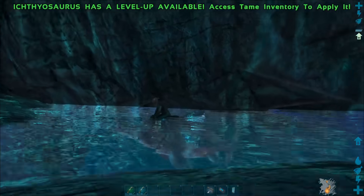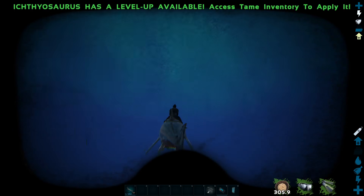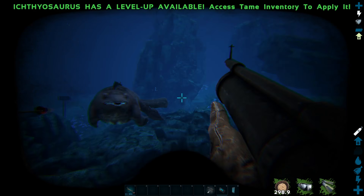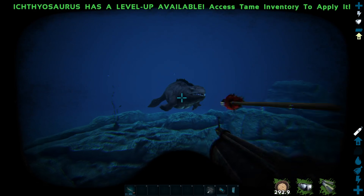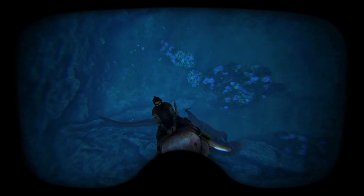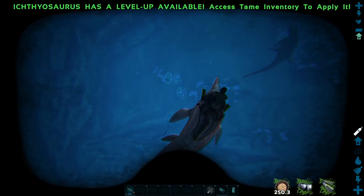The simplest method to knocking out a mosasaurus is to use any quick aquatic mount, such as the ichthyosaurus, to outrun the mosasaur while you pelt it with tranq ammo — either arrows or spear bolts. This method is the most risky because of how powerful the mosasaurus's bite can be. However, most wild mosasaur can be outrun and outmaneuvered by an ichthyosaurus. If you ascend too high, the mosasaurus can lose interest in you and start swimming back down, which can give you a break to recoup if you need it.